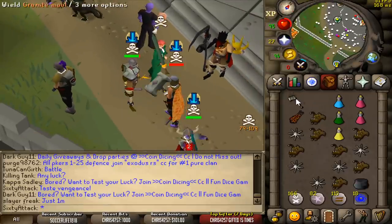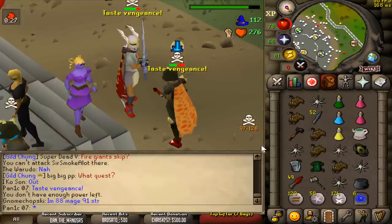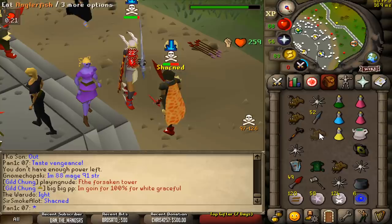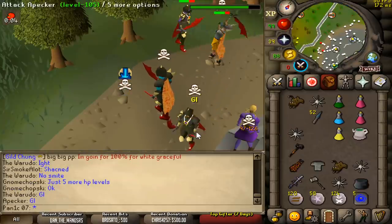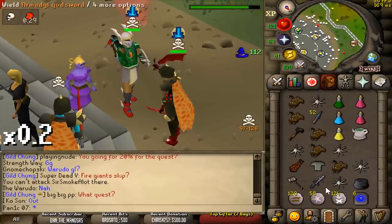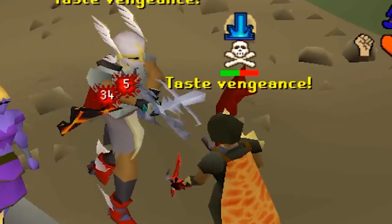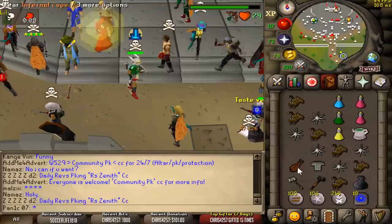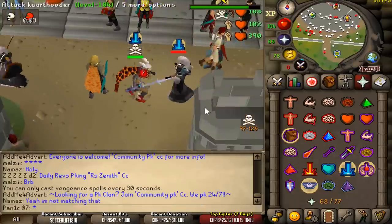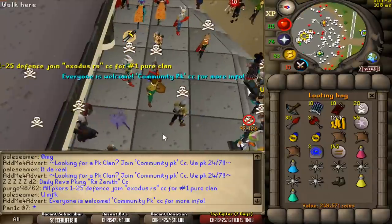He had negative 10 HP! Why am I this unlucky? That was literally perfect. That's freaking ridiculous — let's re-watch that. Oof, 82. Good fight, man. And the loot is 248k, but we hit the 82.